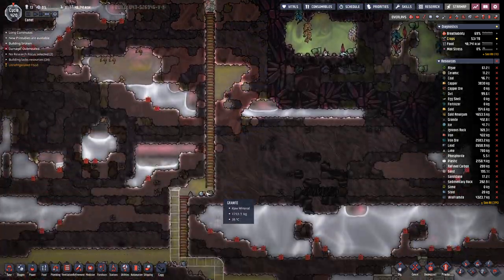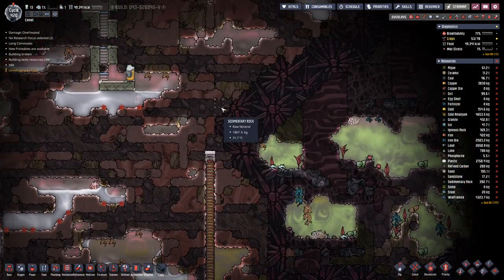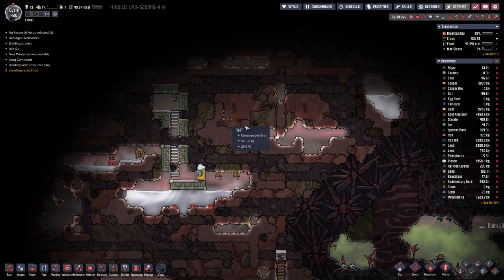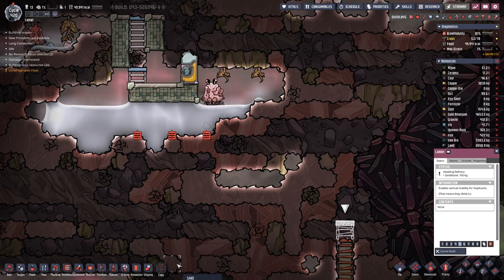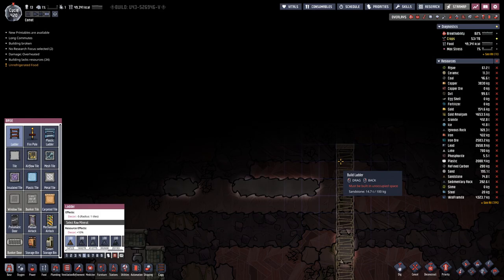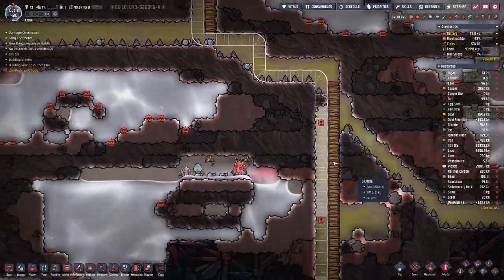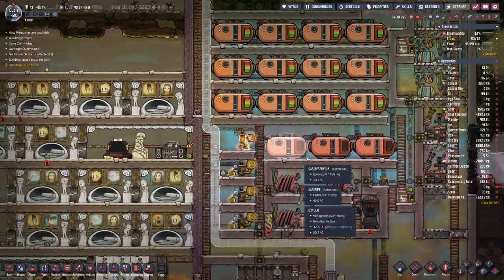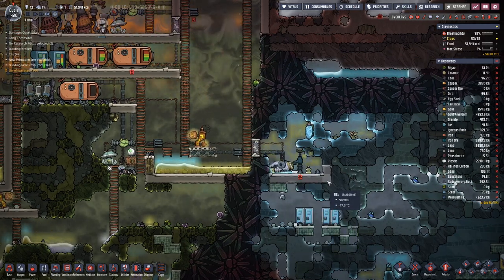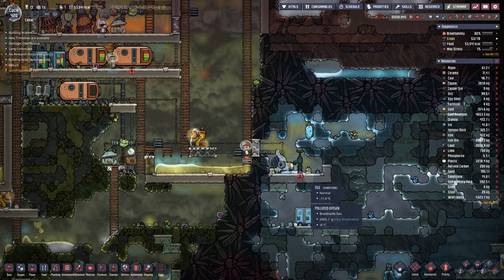Then here we will probably need to switch the tube over to this side. We will extend the ladder further up. We are producing plastic here, which means more ice is melting down there.